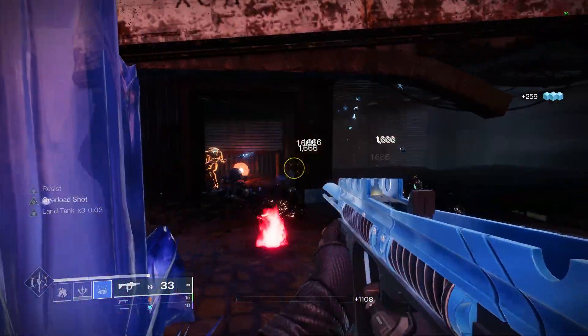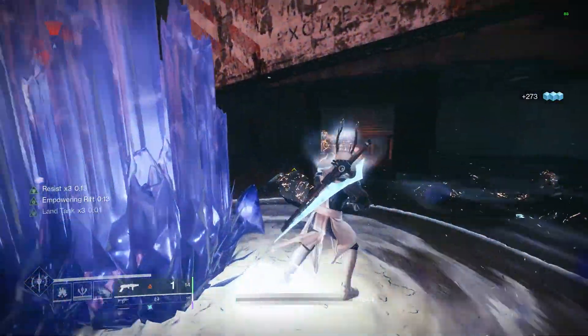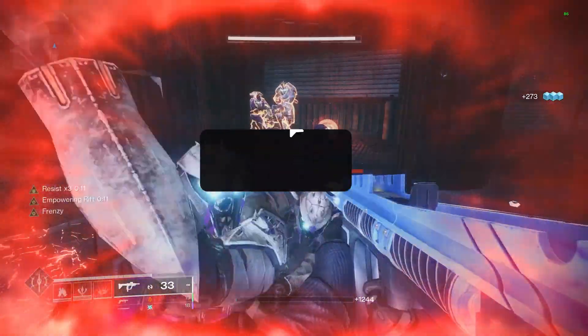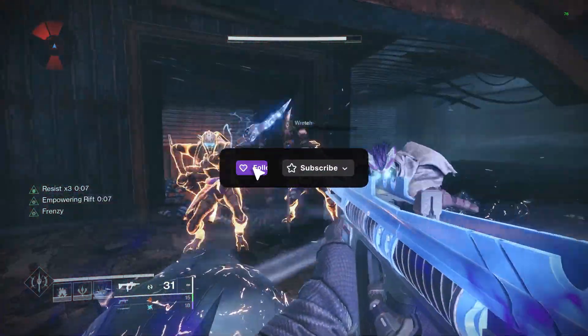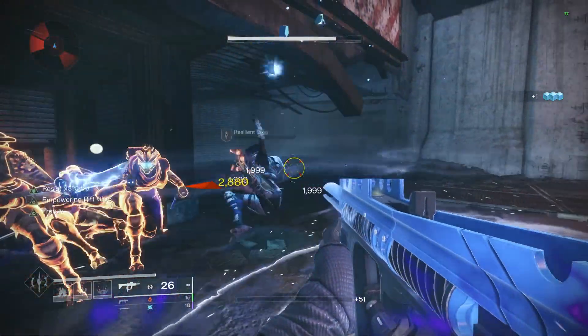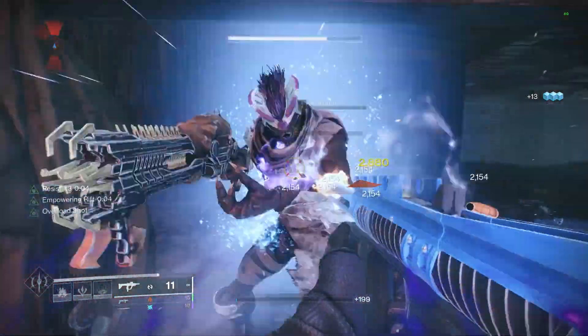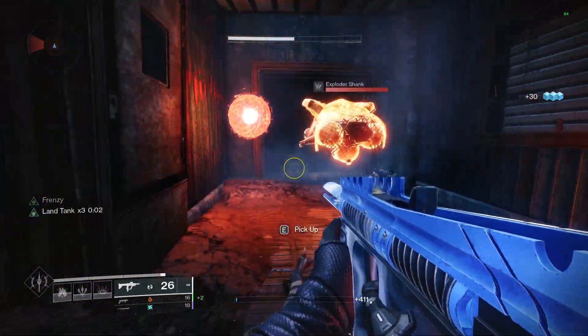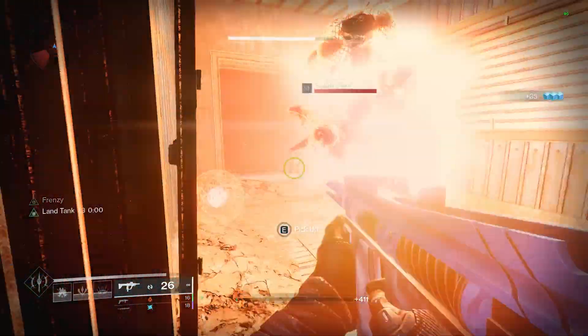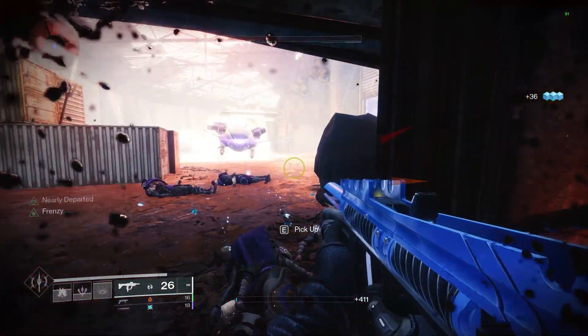I just wanted to make this video so that everybody knew some of the better methods to use to take less damage. I'm definitely not an advocate for Bungie to keep making resistance sources this easy to stack, but if something is OP, I'm going to use it and other players who want to should as well. A lot of these values could change before the raid race on Friday, so do keep that in mind. Anyway, that's all for this video guys — have a good one. Peace.